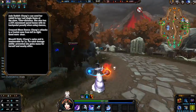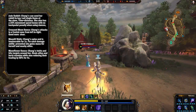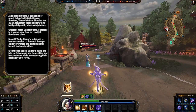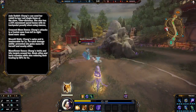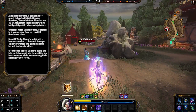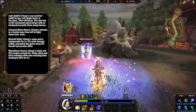Her third ability is called Moonflower Dance. She twirls and hits everything close to her. If she hits an ally, they are healed. If she hits an enemy, they take damage and their healing is reduced by 50% for 4 seconds. This is what makes her such a strong force against anything with sustainability, because their healing gets reduced so badly. And if you give her Divine Ruin, their healing is reduced by 90%, making her a particularly strong force in the solo lane since gods with sustain usually go there.